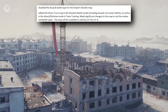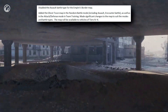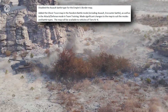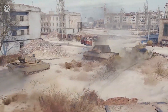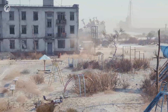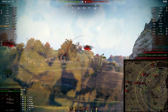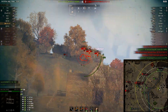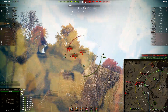They added the Coast Down map in the Random Battle mode, including Assault and Counter Battle, as well as Attack Defense mode in Team Training, with significant changes to suit the modes and battle types. The map will be available to vehicles of Tier 4 to Tier 10. Coast Down is not a brand new map — it has been around for a couple of years in Rampage mode, Wargaming League, and team training — but it is new to the Random Battle map pool.